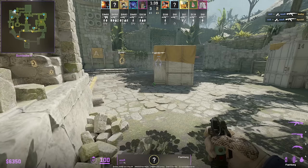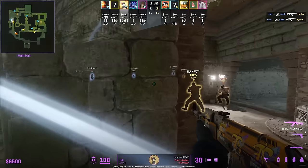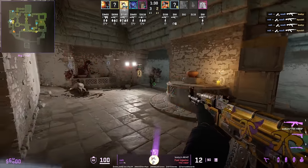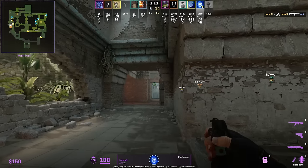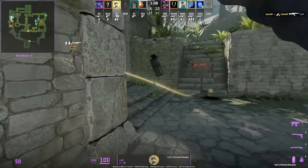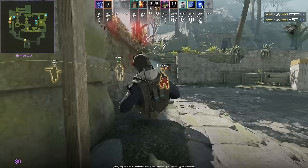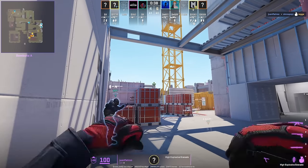Gamer Legion CT A setup with Volt jiggle-peeking A main — Acore throws a flash for Volt to aggro inside, blinding both T's. If you know CTs like to jiggle peek the entrance of A main, have someone throw a flash like Tapsen, then entry and jump onto the CT as they're full blind trying to fall back.